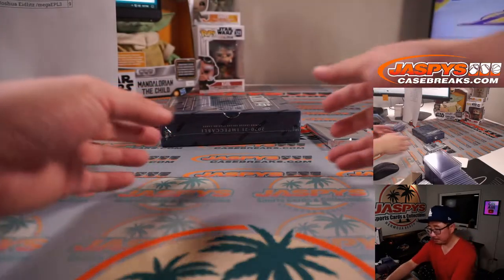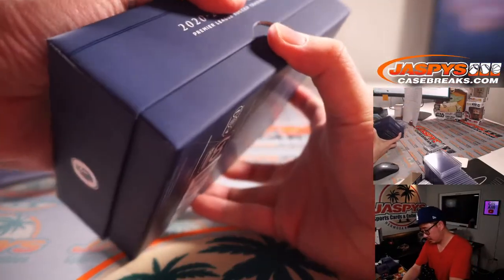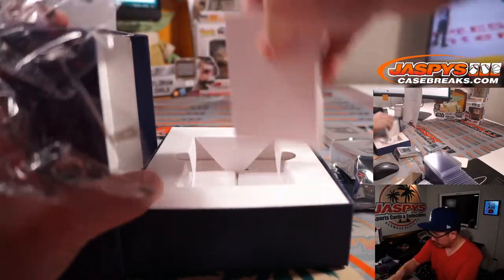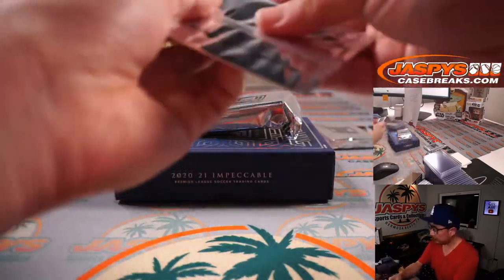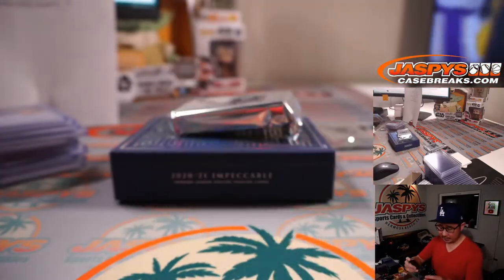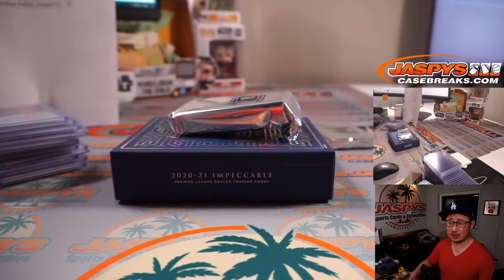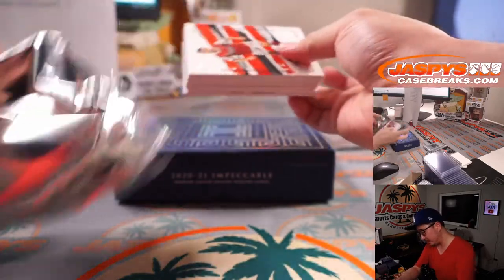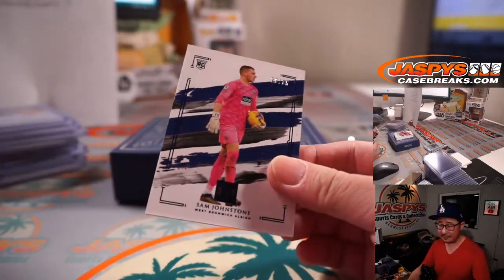And the last one, then the case hit. We've got Jarrod Bowen, West Ham United — that's 46 out of 57, so that goes to PJ in number six. And the last stack here before the case hit — good luck everybody. Some pretty good looking stuff in this Impeccable Soccer, and Aubameyang at the beginning was pretty sweet. Here we have Sam Johnstone, 20 out of 35 for Rodrigo.